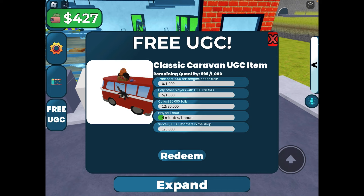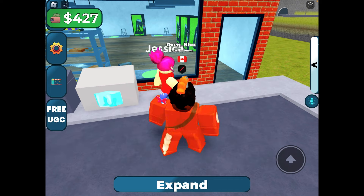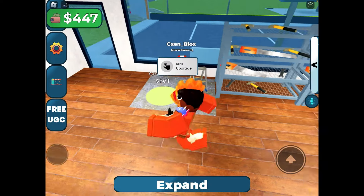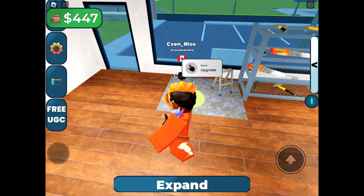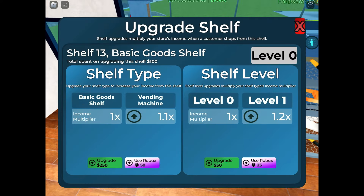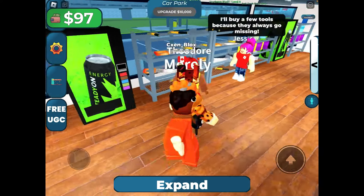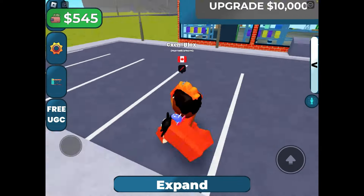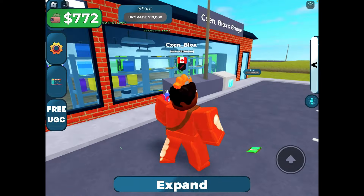Last task is to serve 3,000 customers in your shop. Here is my shop. You can upgrade the shelf to have different things on it. Customers will automatically go to your shop and buy something. You can also upgrade your shop to get more customers.